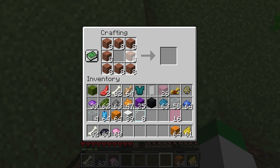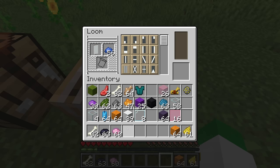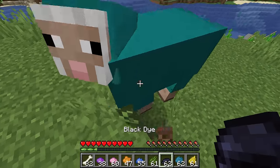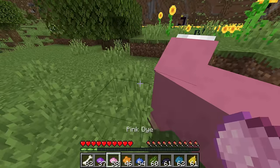Another dyeable building block is terracotta. If it is the standard terracotta type, you can use dyes inside of the loom in combination with banners to add different patterns to them. Certain mobs can have dye applied to them — we can right-click on a sheep with different colors, and it will change to that color. Then when it's sheared, that color is the color of wool that we'll get.